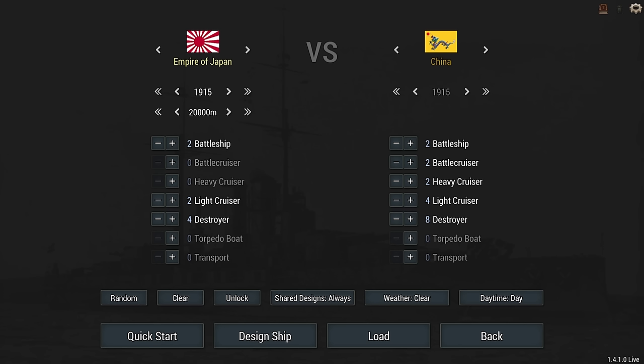Hey guys, Stealth here and welcome back to Shipyard Champions for Ultimate Admiral Dreadnoughts. Today we're taking down a fairly sizable Chinese battle group. We have to take down two battleships, two battlecruisers, two heavies, four lights and eight DDs. Be ready for trouble, because trouble is brewing off the coast of Africa, says Panzergraf, and you need to assemble a task force to deal with it.